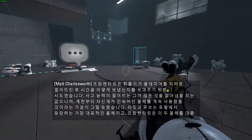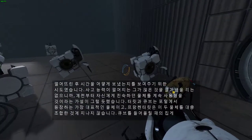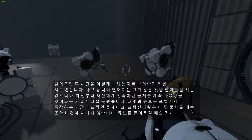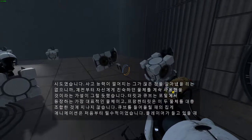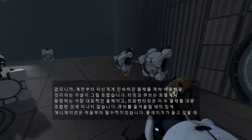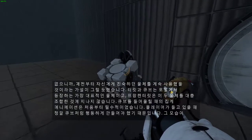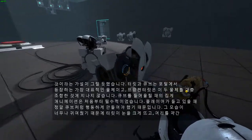The Franken-turrets were an attempt to show one of the ways Wheatley has been spending his time since he threw the player down into the underground. Using his limited brain, it didn't seem like he could have come up with a lot, so the idea of using objects he'd have access to seemed appropriate. The turret and the cube are the two most iconic portal objects, and the Franken-turret is little more than a crude combination of those two objects.